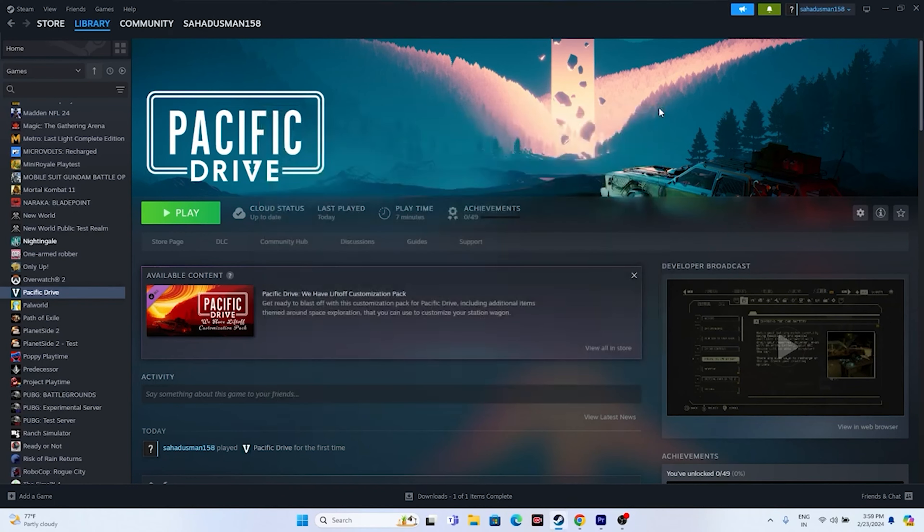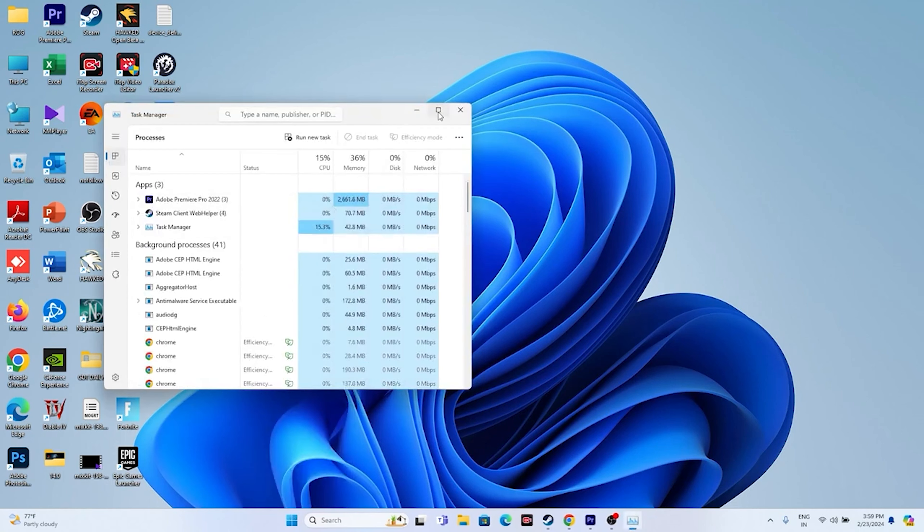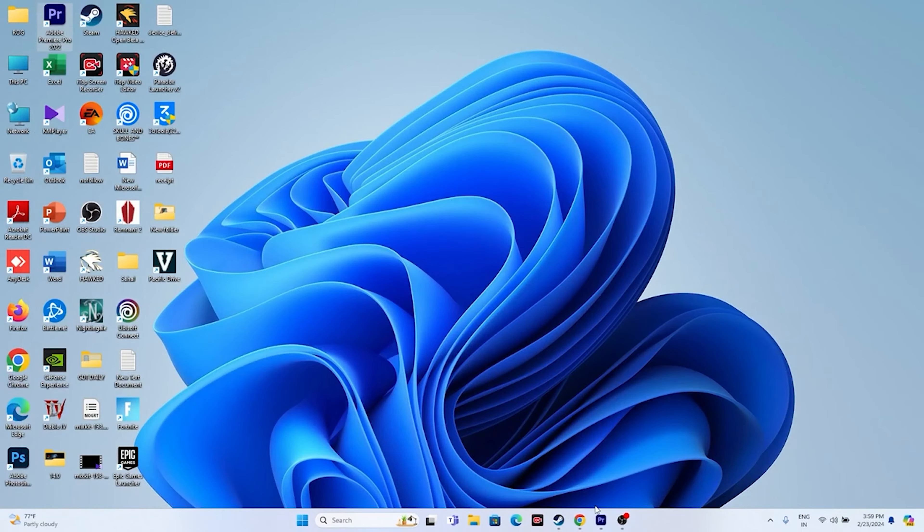Next, close all overlay applications. Right-click the Start icon and go to Task Manager. You'll see many things running in the background that are utilizing performance. Close unwanted background applications one by one, then try launching the game and it will be working fine.